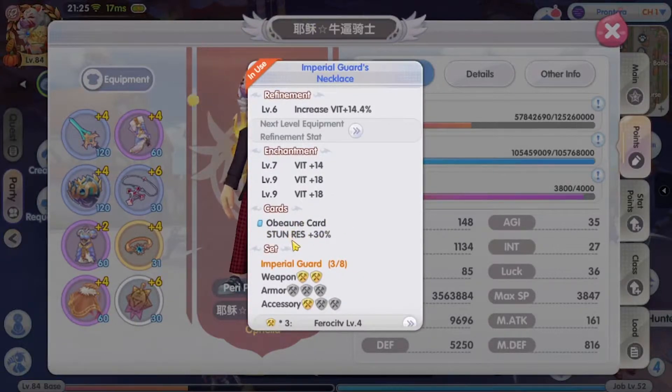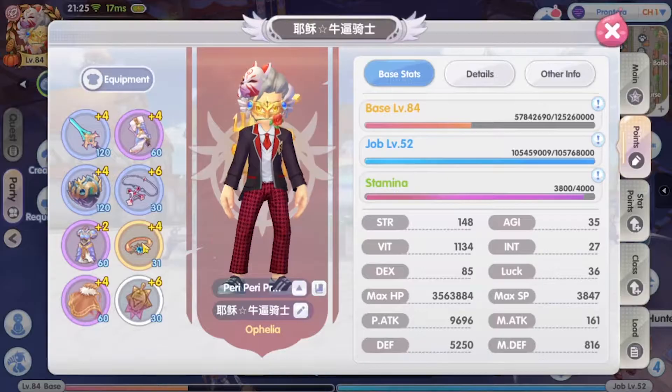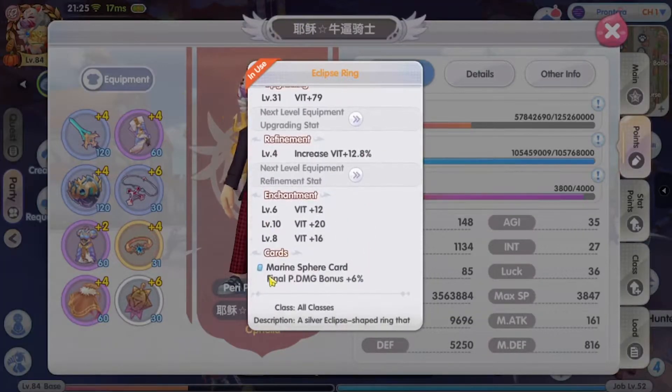The cards I have also swapped out — I'm now using a stun resist card, which I also managed to buy quite cheap before the price increase. I'm running one marine sphere now. After many weeks of endless tower, I managed to exchange one marine sphere because using the ET mats to exchange for it is actually cheaper than buying off the exchange center.